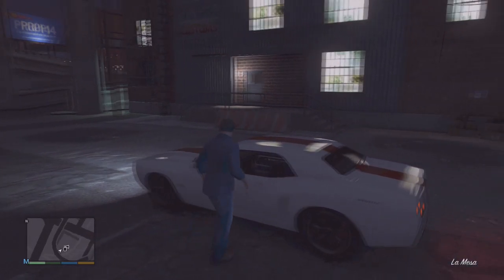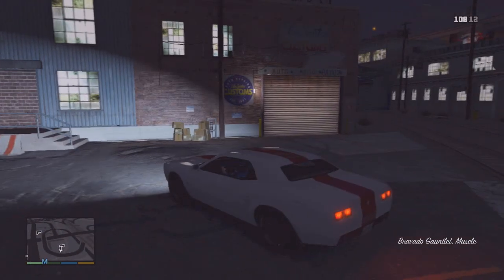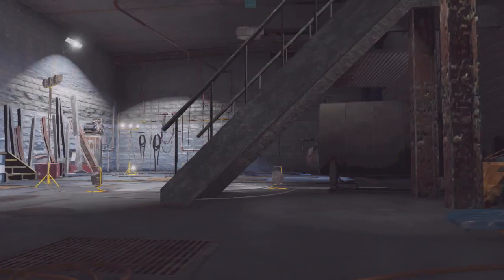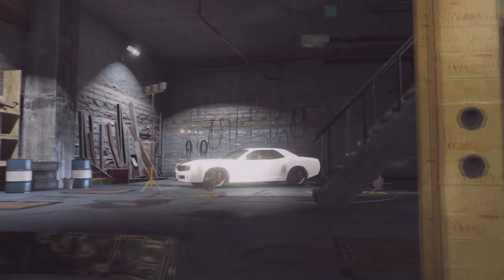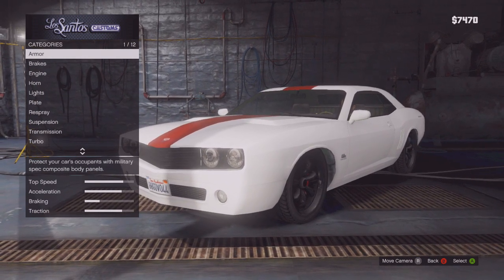I don't know how many there are actually gonna be in the whole game — I haven't progressed extremely far. So yeah, you just get in and drive it up to the paint spray door here. He'll drive it in, which I think is awesome. That looks great — they got lights on it too. So here's all your stuff, you got your armor.